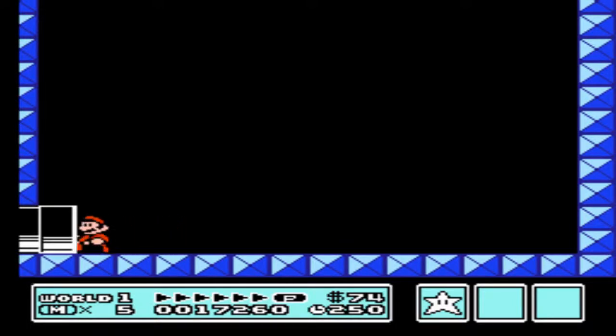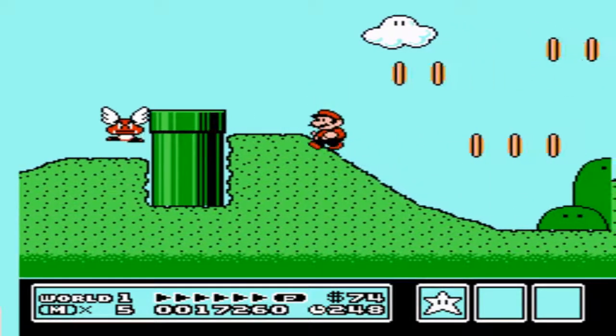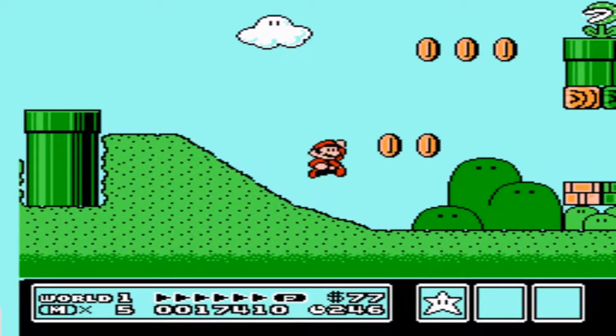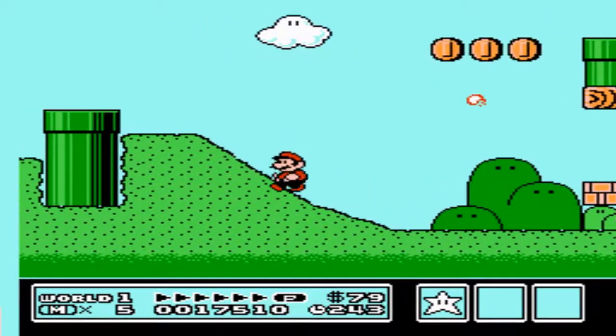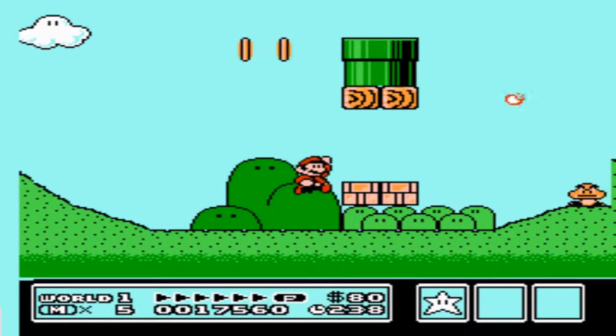Collecting the coins, moving out of this secret area and into the main world again. Now we can go ahead and get these coins because we don't need to get back up there. We will slide back under this block.